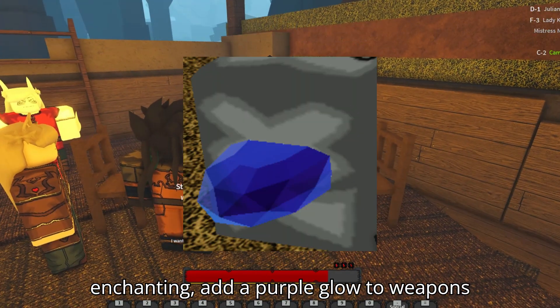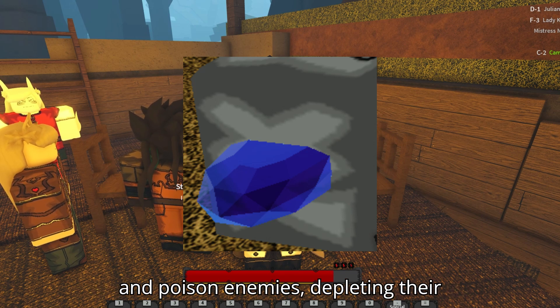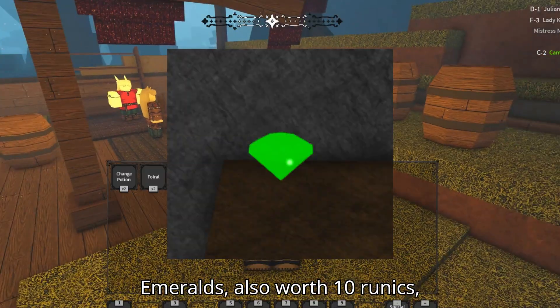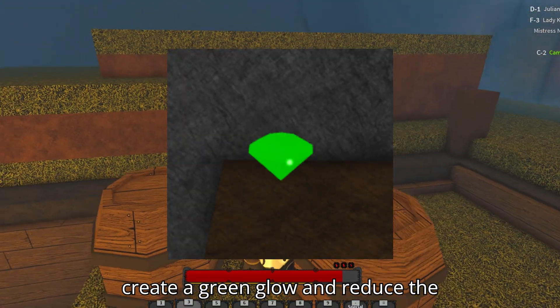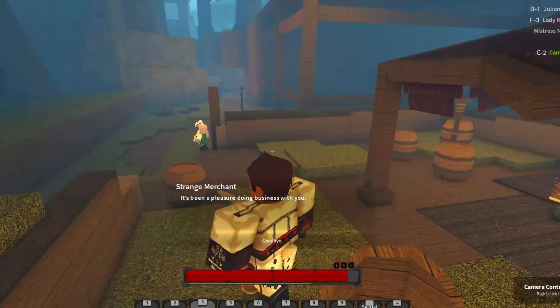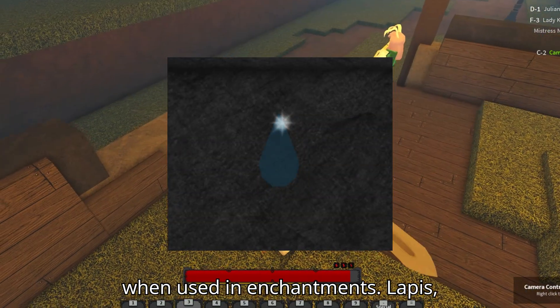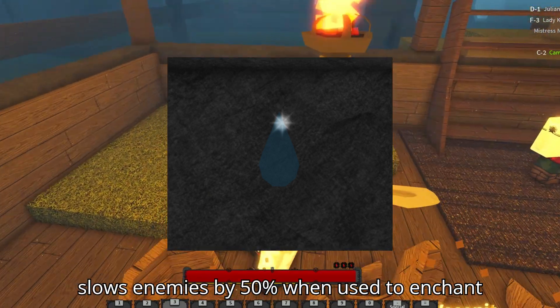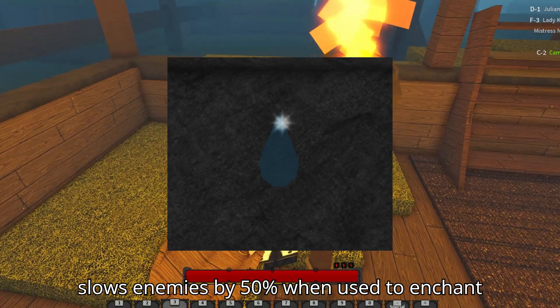Amethysts, when used for enchanting, add a purple glow to weapons and poison enemies, depleting their health over time and removing their speed. Emeralds, also worth 10 runics, create a green glow and reduce the opponent's HP regeneration for 15 seconds. Lapis, slightly more valuable at 15 runics, slows enemies by 50% when used to enchant weapons.